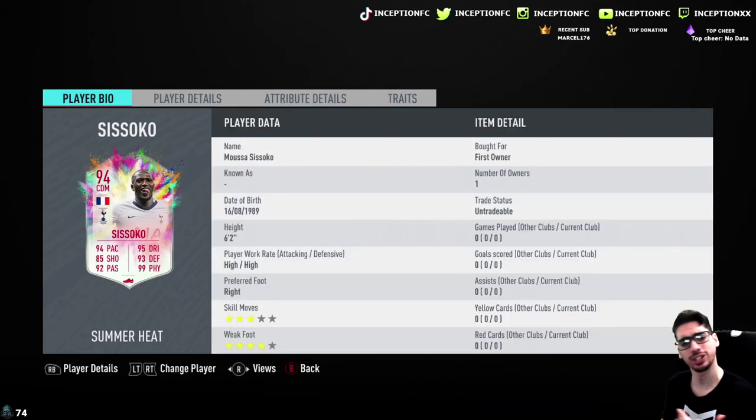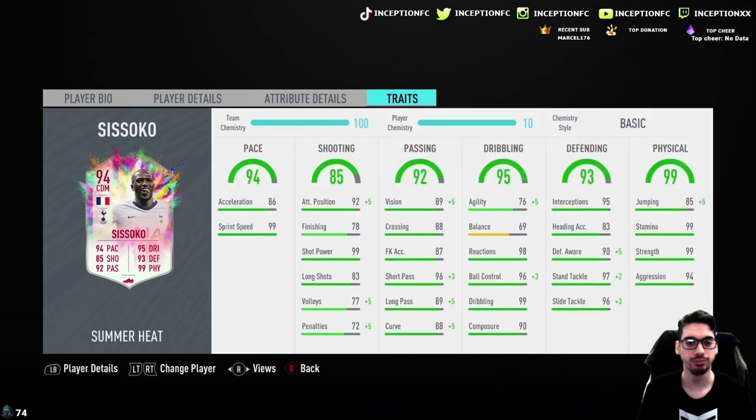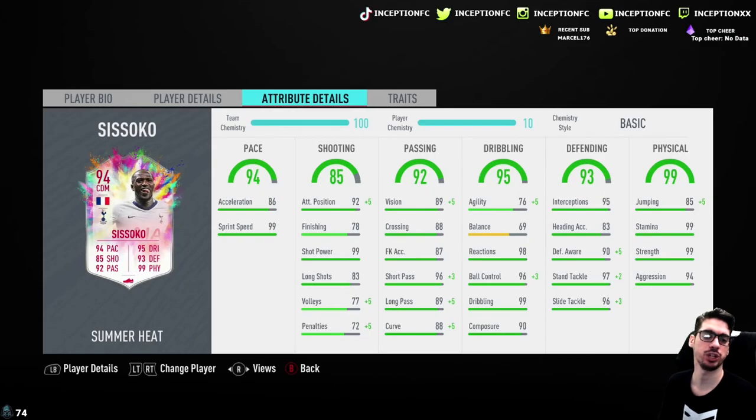We're looking at a card that is six foot two, high-high work rates, three star skills, and a four star weak foot — really nice that he has the four star weak foot, which I think has been improved. He does have the solid player traits. Pace: 86 acceleration, 99 sprint speed. He's got 78 finishing but 92 attacking positioning, 99 shot power with 90 composure. Balance is at 69 with 76 agility. Base card stats for passing and defense look pretty good.